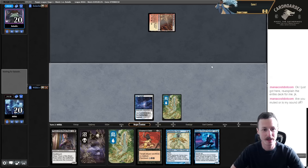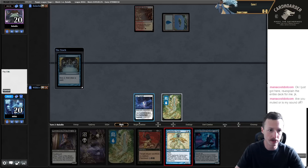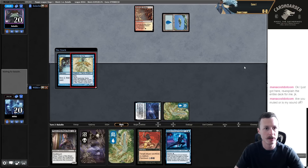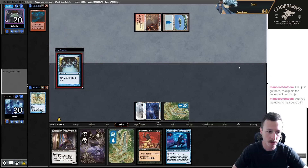We'll just pass, hopefully they play a one-drop and I can Stutter it. If not, I can go end of turn Stutter, untap Moon Circuit. They can just bolt this but I'm going to go for it - no reason not to.